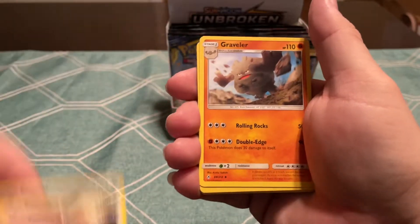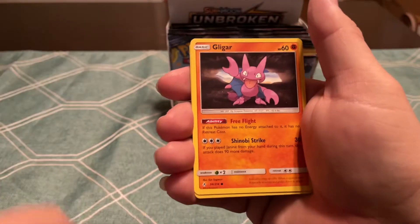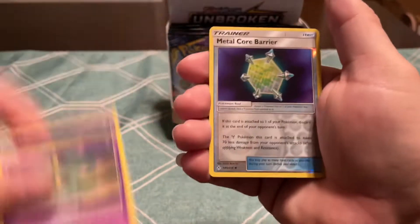Metapod, Farrow, Graveler, Litten, Clefairy, Seel, Gligar, Misdreavus, Reverse Metalcore Barrier, and a Gengar.